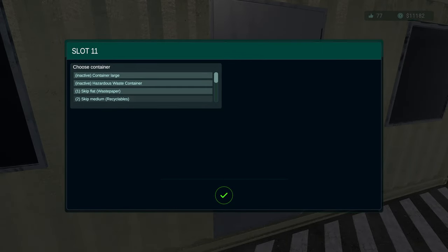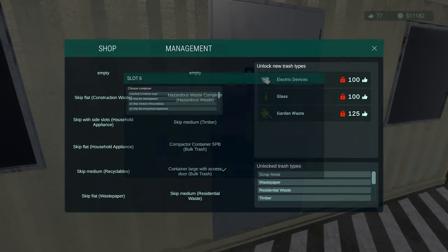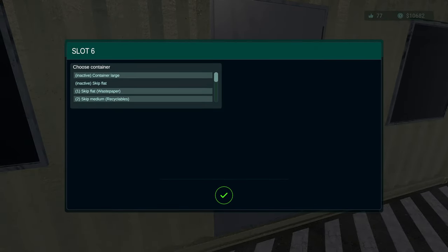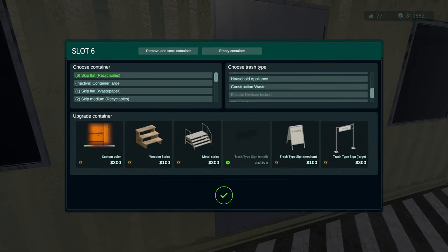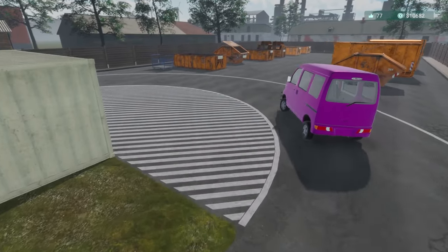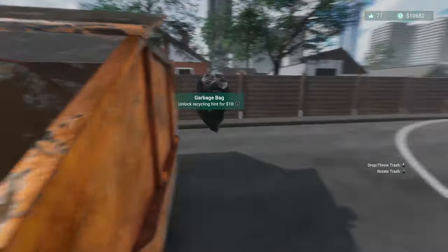We'll do our hazardous waste container for hazardous waste. We probably need another skip flat, and this will be for construction waste. Once we get this vehicle we'll go ahead and customize our facility a lot more. We got a garbage bag - easy stuff.